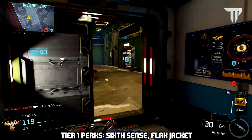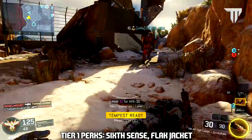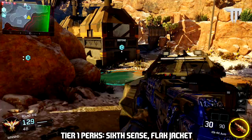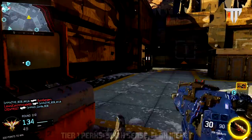For perks in tier 1, I recommend Sixth Sense and Flak Jacket. Sixth Sense will help you with awareness when enemies are nearby — you'll see your mini map glow red showing you where the enemy is in relation to you, which is very helpful for finding enemies you never knew were nearby, leading to an easy kill. Flak Jacket is something I use because grenades are pretty powerful in Black Ops 3, and especially during objective game modes people like to chuck grenades and explosives. Flak Jacket is a great way to counter that and it'll save you a lot of deaths.